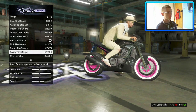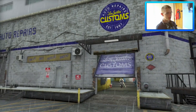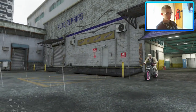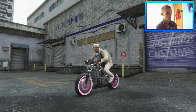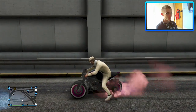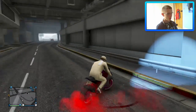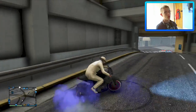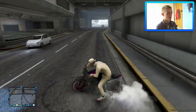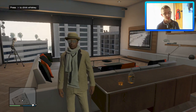Checking Los Santos Customs, we have a brand new tire smoke called the Patriot tire smoke. It's a colour-changing tire smoke that cycles through red, white, and blue — the patriotic colours of the American flag. That is one crazy tire smoke and it looks pretty awesome.